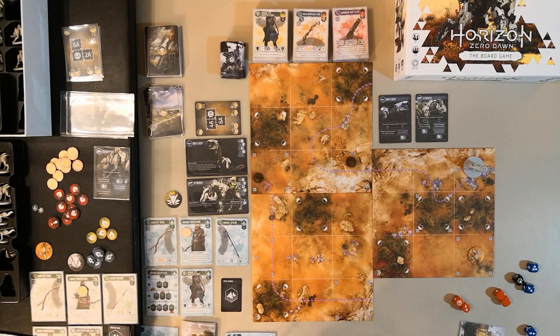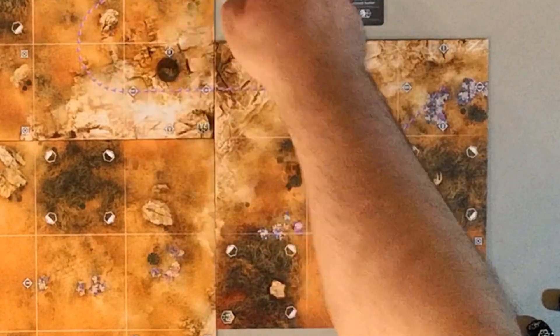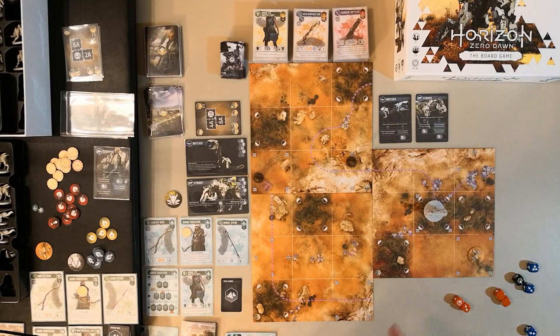I return the hunter bow to the Nora — you don't have to physically pull out weapons when playing; I'm just doing it for demonstration. Now we go to the enemy phase. The Strider has not been alerted because we haven't attacked it and no enemy alerted it. As a non-alert enemy, the Strider just moves one space along its arrow path. If it follows the path off the map, it wanders away and we fail to kill it. So far so good — in a two-player game it's looking pretty manageable if you're doing the right things.